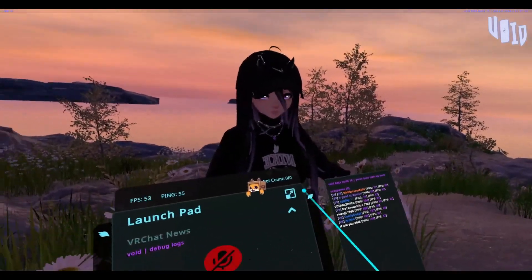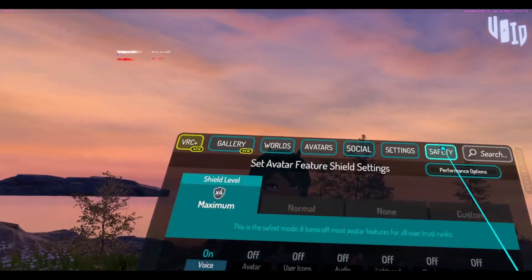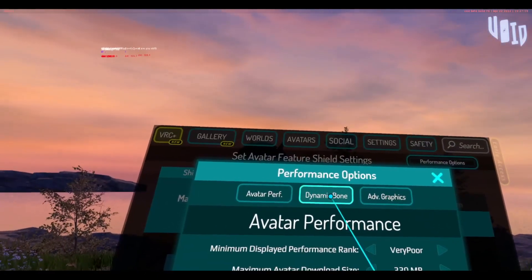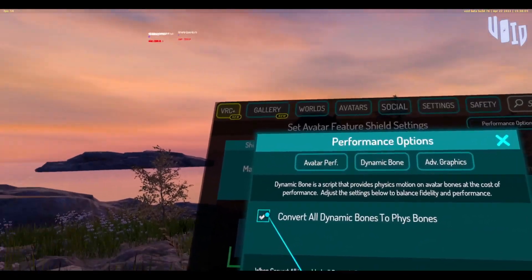All you have to do is click this little thing there, go to Safety, go to Performance Options, go to Dynamic Bone, and then just turn off 'Convert All Dynamic Bones.'